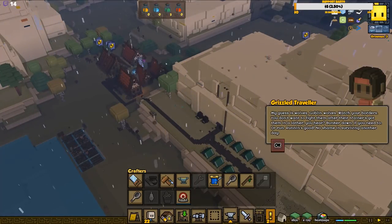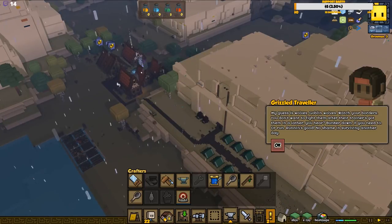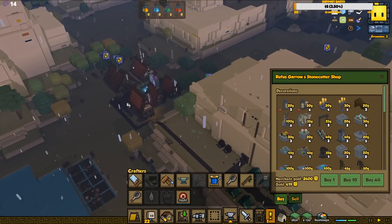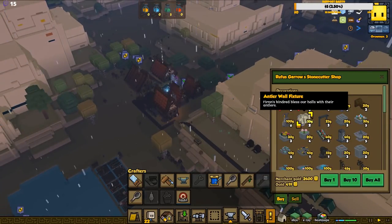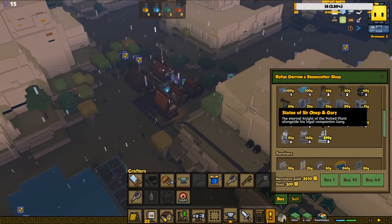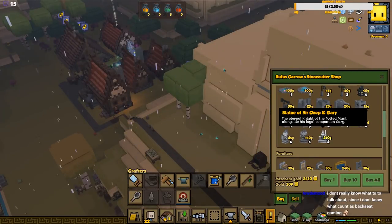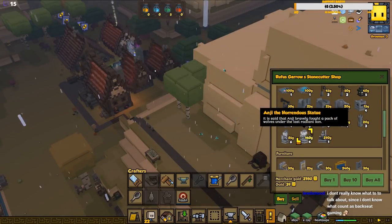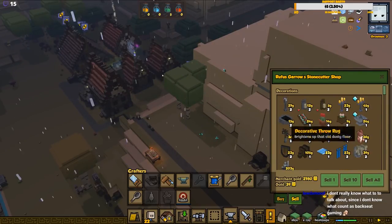Watch your borders, you don't want to fight them after they get in. Bunker down if you need to, or run - no shame in surviving another night. Antler wall feature - Burns Kindred bless our halls with their antlers, could be kind of nice. Statue of Sir Onep on Gary - the eternal knight of the potted plant alongside his loyal companion Gary. I can't afford the Anyi statue, had to sell a few things.